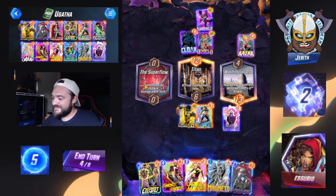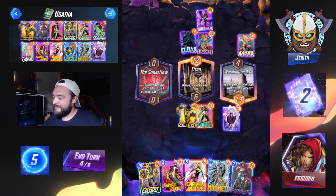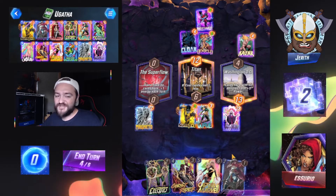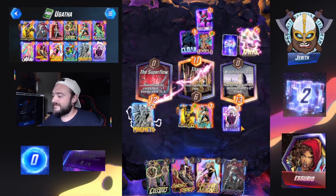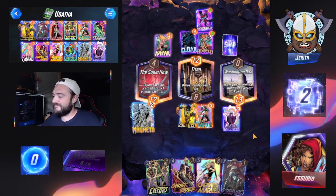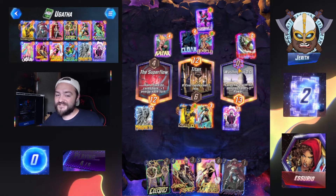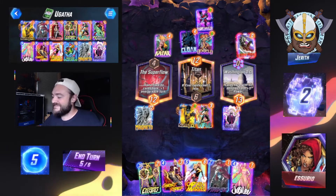The super flow gives us the advantage of being able to play Magneto right now. We're actually going to use Magneto — we're going to turn off the super flow for both us and our opponent. We're kind of in the higher bits of the victory, and an Iron Man goes down for our opponent.